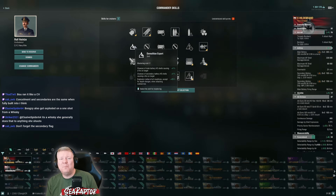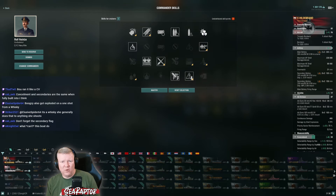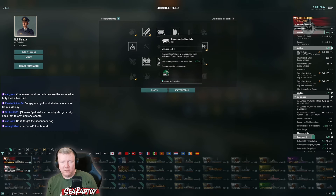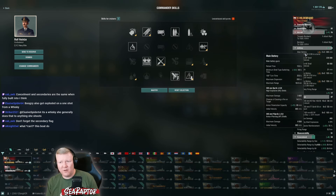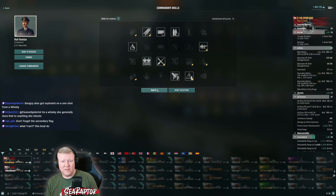I like the possibility of Demo Expert, and that just leaves me a one-pointer - Last Stand or Incoming Fire Alert. Consumable Specialist - I don't think I need the turret traverse, the turret traverse is fine. I'm gonna go Consumables. I will not pretend that I know what I'm doing.